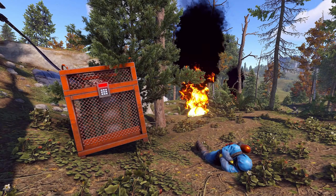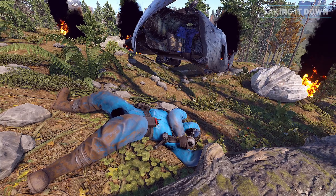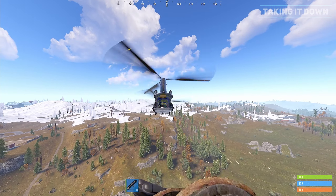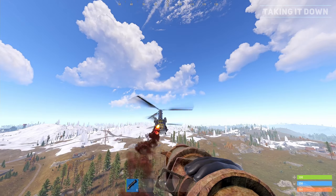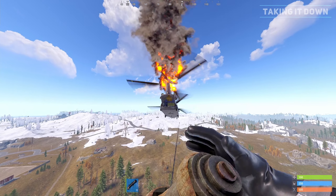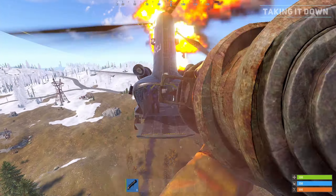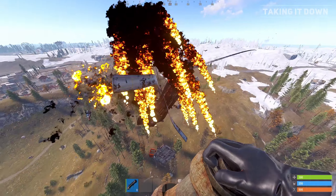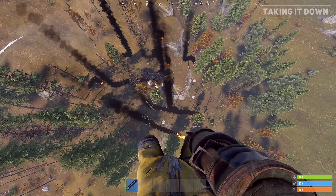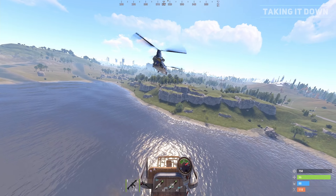The locked crate can also be dropped at different locations by destroying the Chinook before it reaches the monument. If the player shoots it with rockets the Chinook will explode, dropping the crate, scientists and debris at the location of the explosion. It is exceedingly difficult to destroy the Chinook as it cannot be damaged with bullets but requires explosives such as rockets. The rockets need to be shot directly into the back of the Chinook to be effective, with only 3 high velocity rockets required.